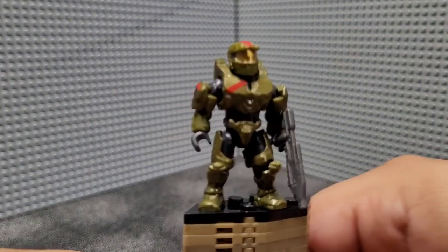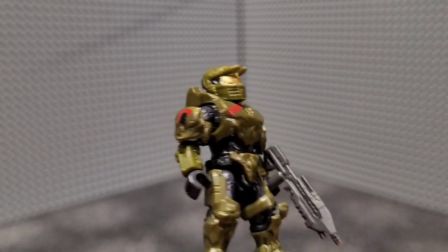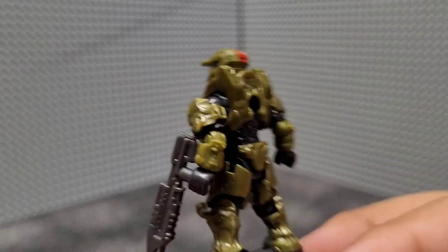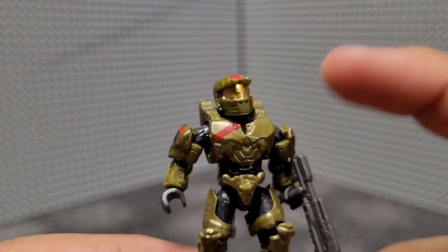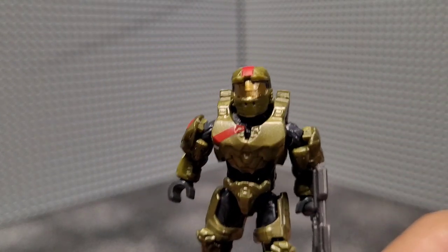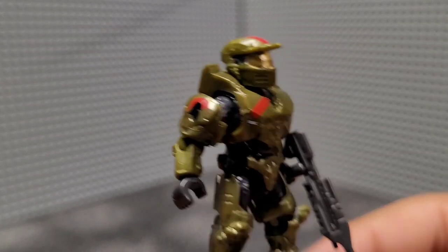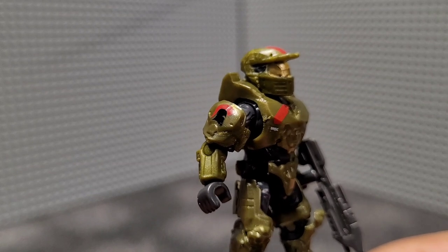He has pretty basic detailing — some armoring detail in the metallic green color, a black undersuit, and shin armor. The torso printing features a single right red stripe; it doesn't have his number on it, but apparently that's accurate. I'll be honest, I never played Halo Wars — I'm not a real-time strategy fan — but I think this is a pretty cool design. The asymmetrical shoulder design is another interesting aspect of the Mark IV. On the larger shoulder pad you'll see a very nicely detailed Centurion-looking design, very finely printed and looking pretty good.